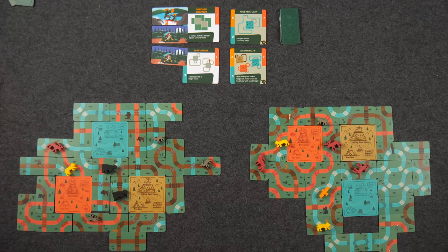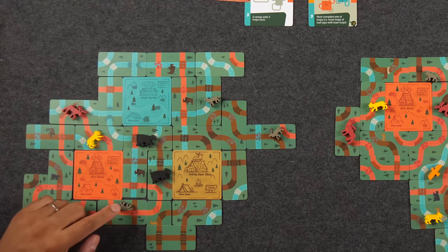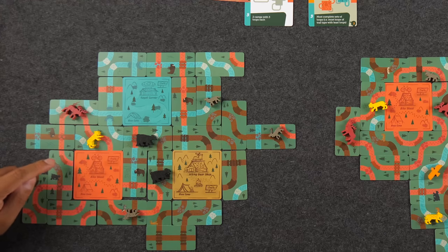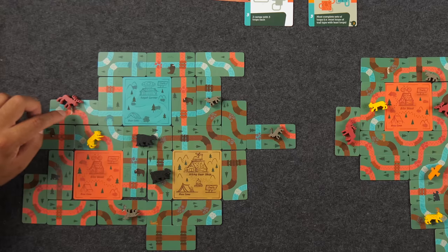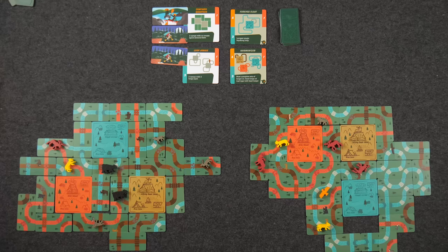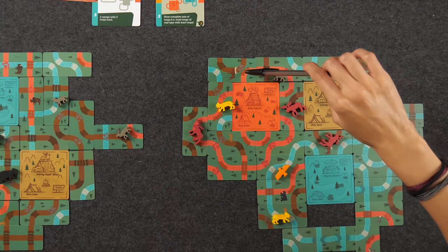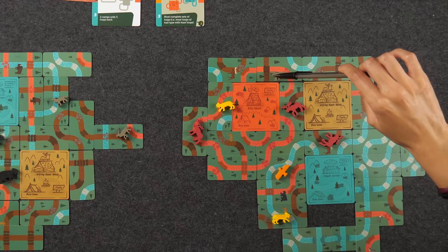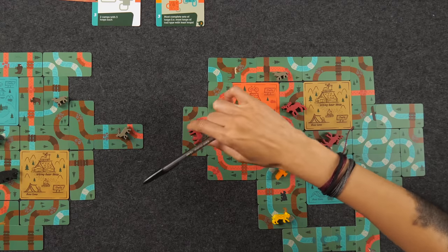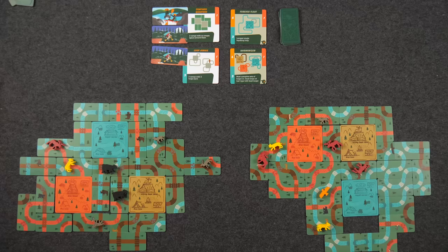Next we have the bike shack. Naveen was working on that hard. He has three loops. The first scores five features. The second scores five features — ten total, plus one animal — eleven. The third loop scores one, two, three, four, five, six, seven more, and with two animals it scores seventeen total, reaching twenty points. Monique's bike shack scores nine, ten, eleven, twelve, thirteen, fourteen, fifteen, sixteen, seventeen, eighteen features plus two animals — twenty-one points. That was very close — just one point difference between them on biking.